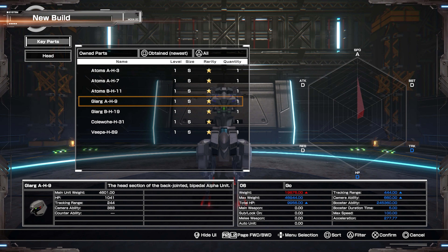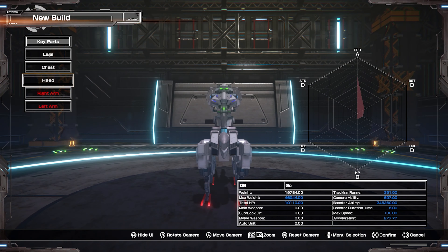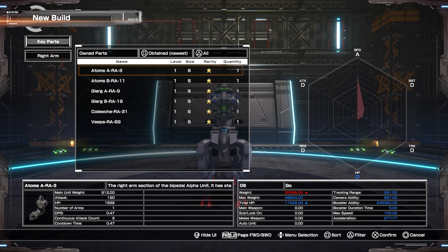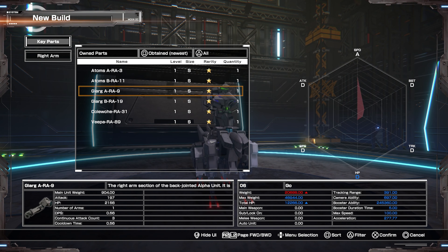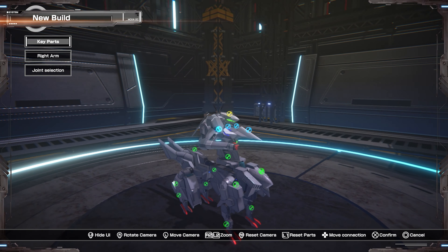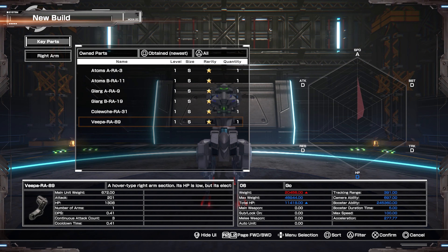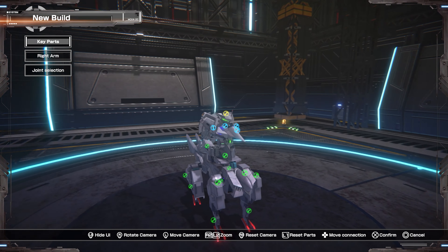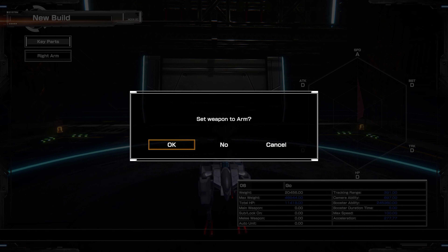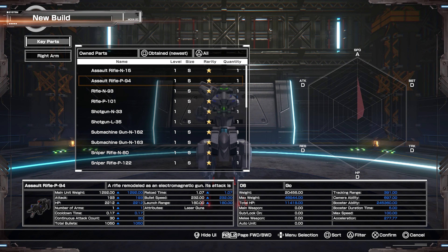For chest part, we have... Armored Core. We've got... Gundam. I wonder if we could make a Scope Dog in this. I kind of don't even care how the game plays at this point - I'm just focused on the customization. This will be good.